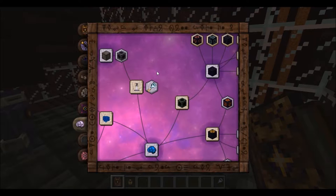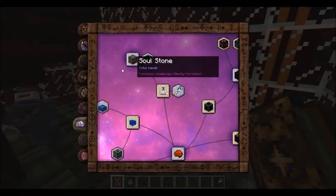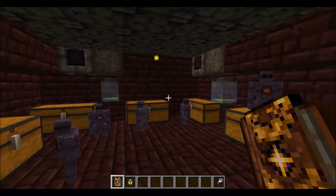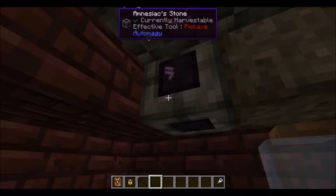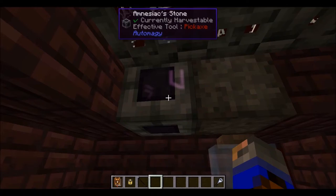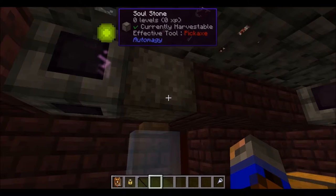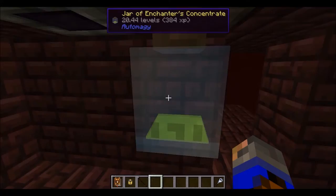A thing called an Amnesiac Stone and Soul Stone — found again in Auto Meiji — allow long-term experience storage. Brains in a Jar eat experience sitting on top of the Soul Stone, and if you touch the Soul Stone, experience shoots everywhere. But if the Soul Stone is next to an Amnesiac Stone, which also has a Brain in a Jar on top, it will slowly share experience between them, and the experience will drip out into this jar down here. Each jar can hold about 75 levels of experience.